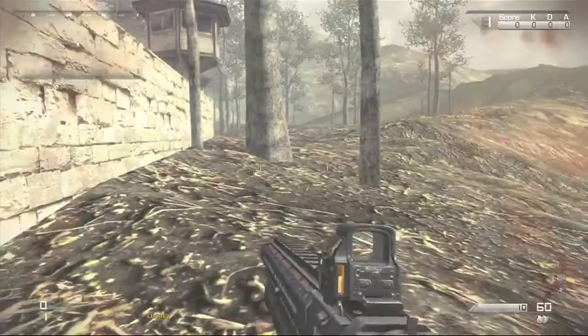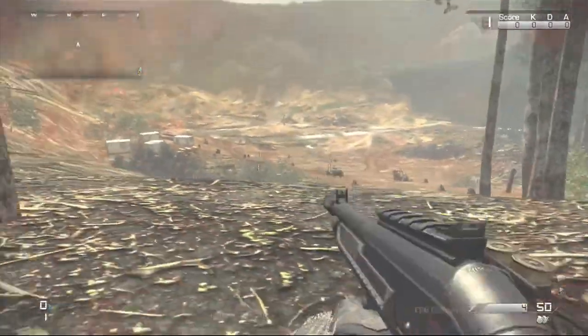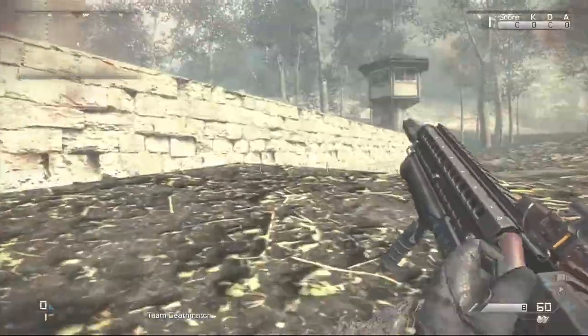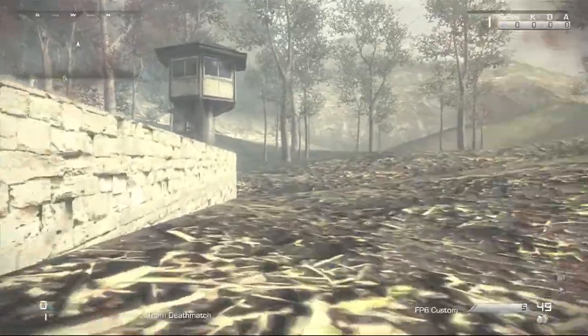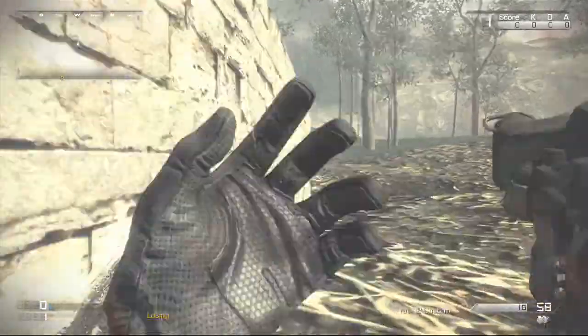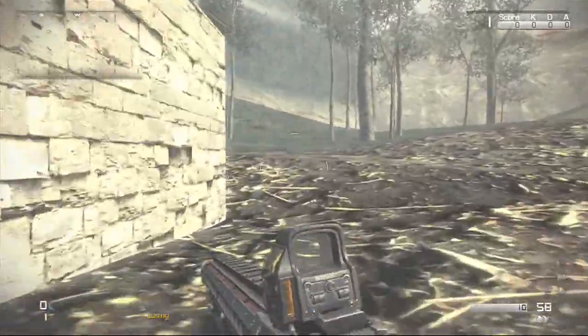So you can run all the way along here, down there — there's a couple of death barriers down there actually, so don't go running down there. You can run through these trees because they're not actually real, like they're not solid objects in the game. And yeah, you can basically just run all the way around the map, and it's pretty fun.